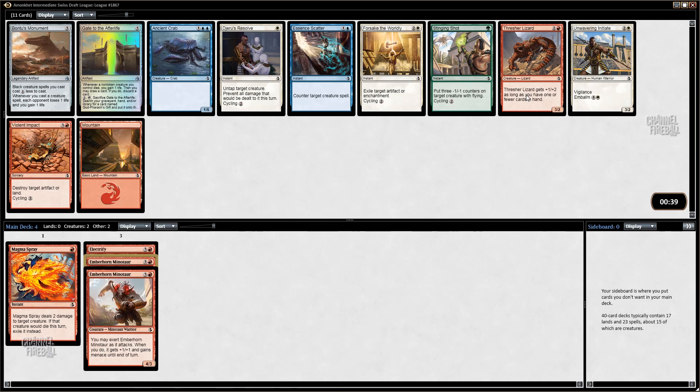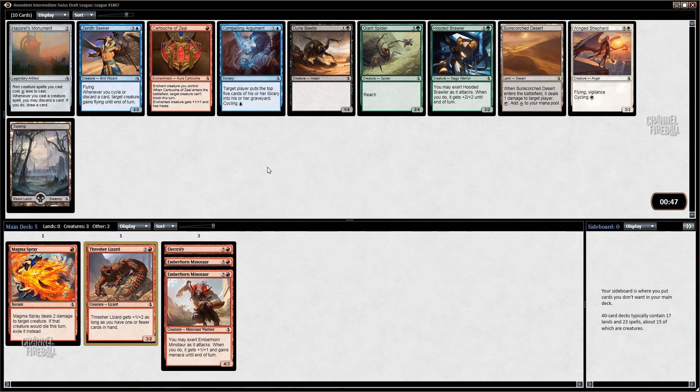Now we're finally to a pack where I think the red card is not the best card. I think Unwavering Initiate is the best card in this pack, but Thresher Lizard is not so much worse than the Initiate — they're both three drops — so I should take the Initiate over Thresher Lizard. So we're just cutting red really hard. What this means is that in pack two, we're very likely to see a ton of red because we didn't pass very much.